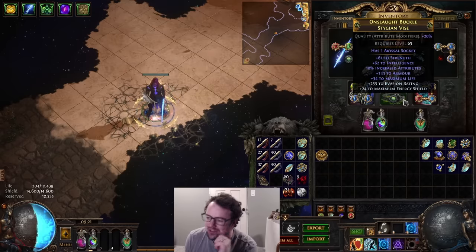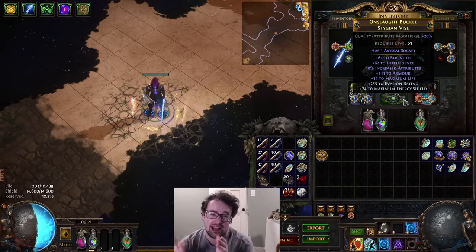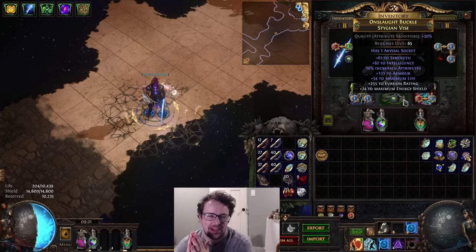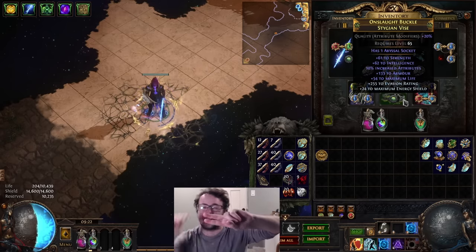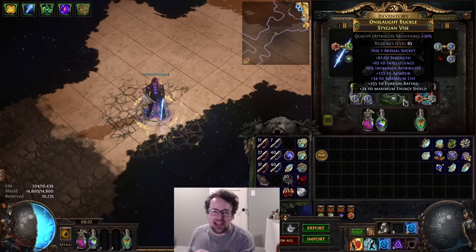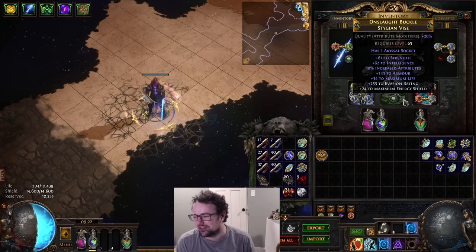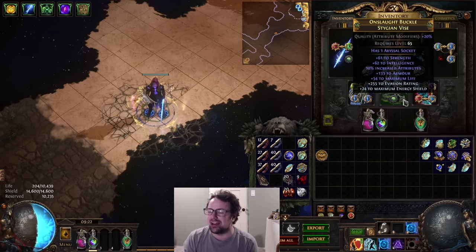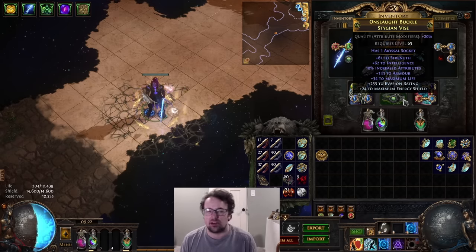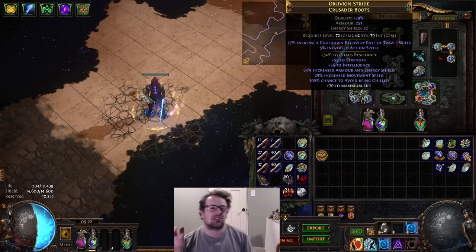For the belt, use Cyclopean Coil for a long time, but when you can afford it — I'd have about 20 divines in the bank — craft a Stygian Vise. Essence-of-Spite spam until you hit T1 or T2 strength, annul the extra suffix, then block prefixes so there's only one open suffix and slam a Hunter Exalt. The Hunter Exalt has a one-in-7.5 chance for T1 all attributes and about one-in-3.5 for T2 attributes. I settled for T2 because the craft was painful. Then do a Suffixes Cannot Be Changed, Reforge Crit for the flask charge and crit mod, then bench-craft mana and life or ES depending on what you hit.